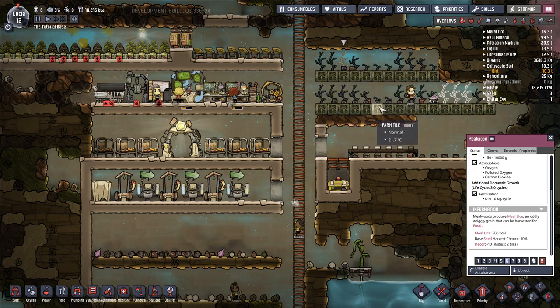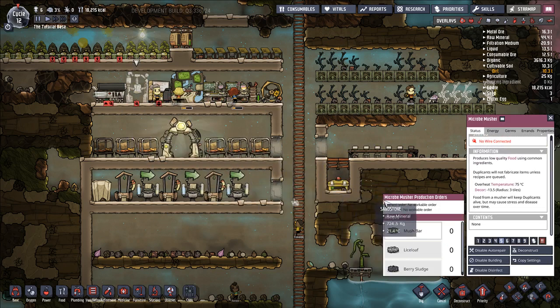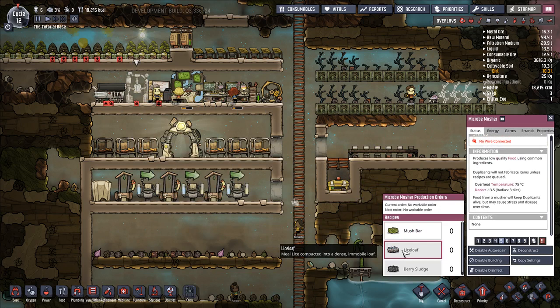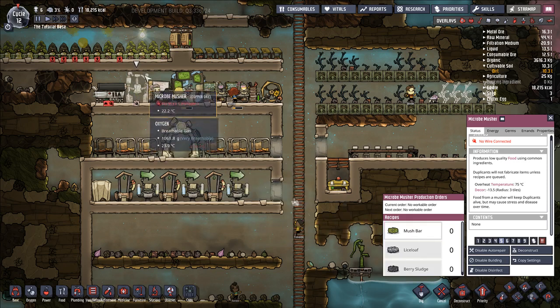Plant five mealwood plants per duplicant and you're pretty much set. There are other options available, and I want to briefly explain why each of them are bad. I've built, just for demonstration, a micro musher. This is a trap a lot of newer players fall into — they start producing mush bars or lice loaf. Neither of these are very resource efficient, and neither make good use of your duplicants' time, because you actually have to have someone operating this machine for it to produce things, which is a gigantic downside.